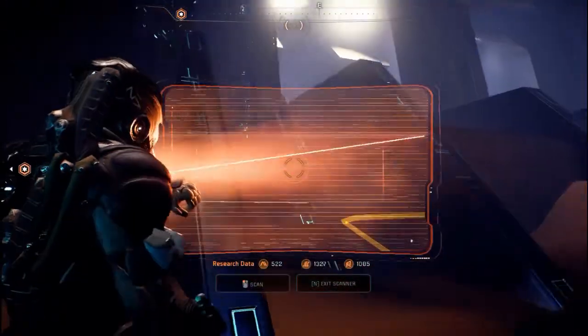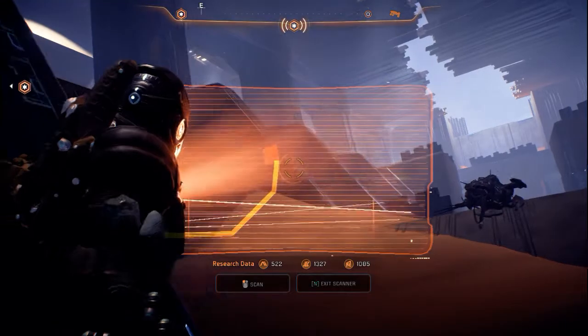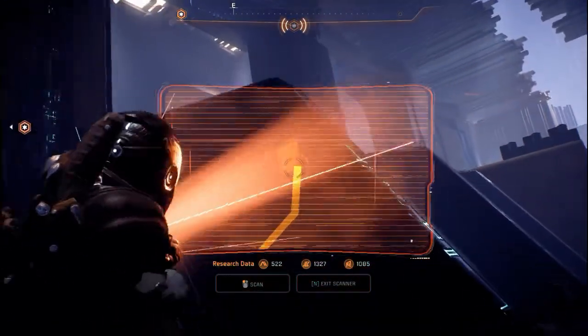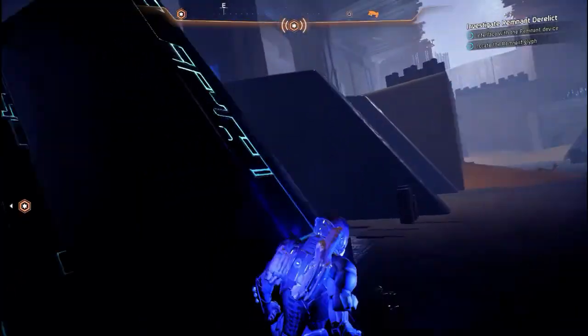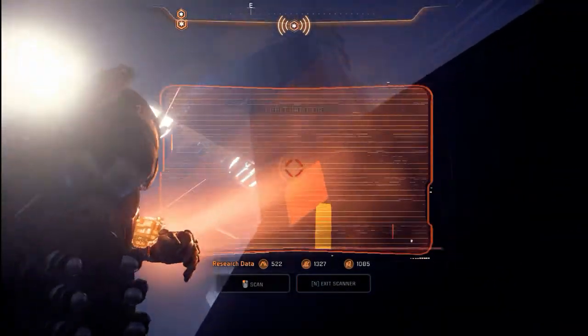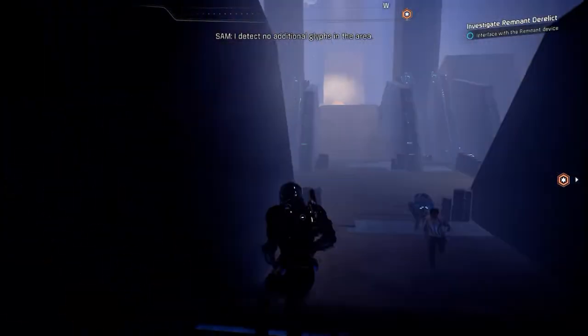Hello, Qwembeck here. I want to show you how to solve the puzzle when you are investigating Remnant The Reddict's ship. First you need to get one additional glib — that's all — and once you scan it from a nearby wall, you are ready to go. Good luck!